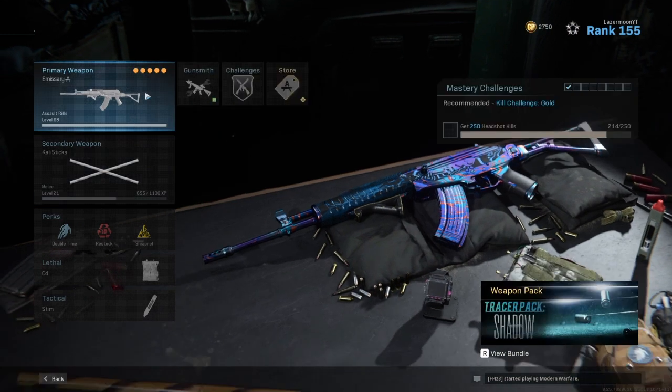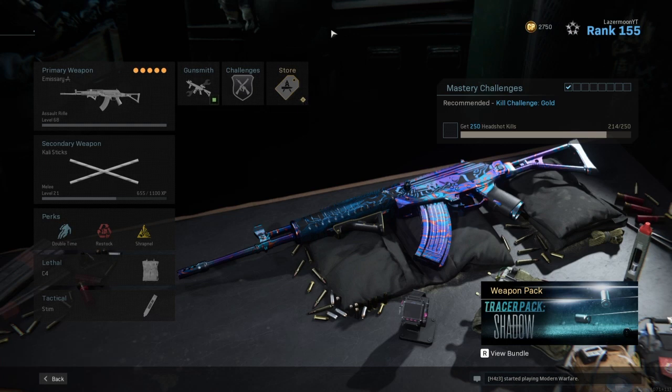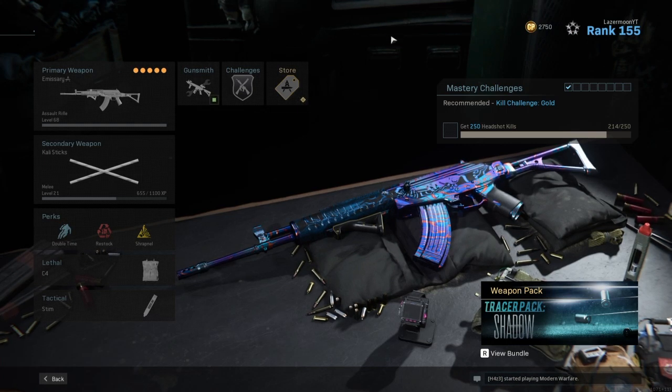For part two we're going to be talking about rushing and how to get higher kill games in Search and Destroy. I'm going to first talk about my classes and then we'll hop into the gameplay, where I'll talk through what I did.